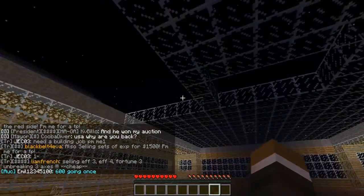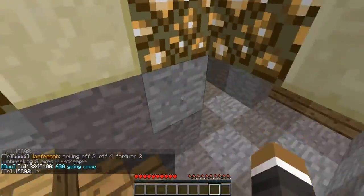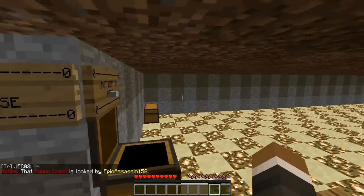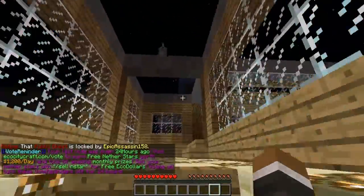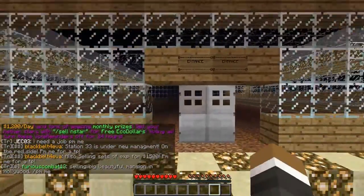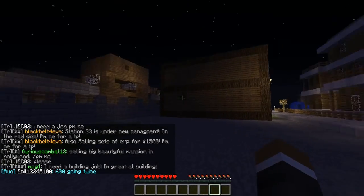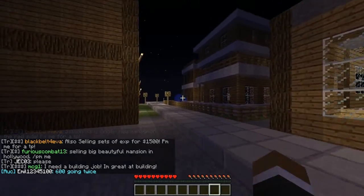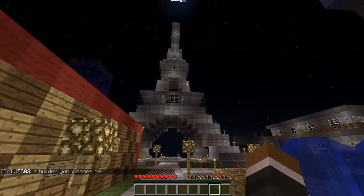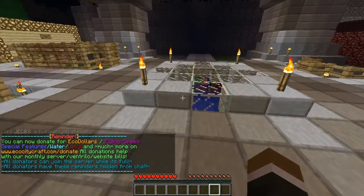It looks like there's plots you can actually buy. I see an entrance — I guess this is a spleef arena maybe. It says 'you lose' — yeah, this is a spleef arena that this guy's building. But I want more of a coliseum-style spleef arena, so I don't have to look through glass to see somebody spleefing. It's a nice little town. Oh look at that — is it like an Eiffel Tower thing? That's not too bad.